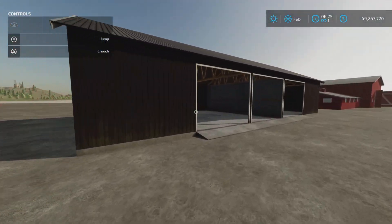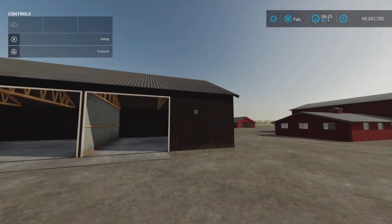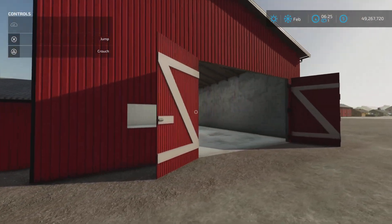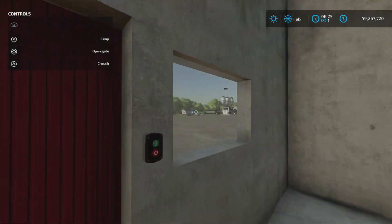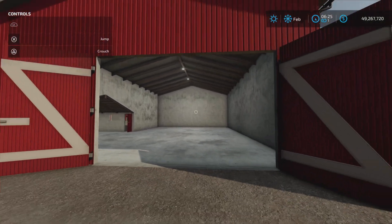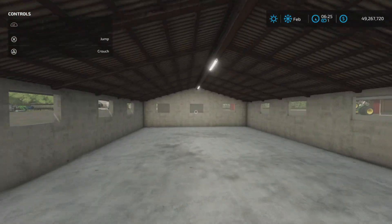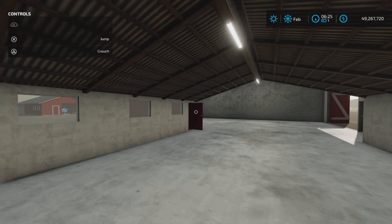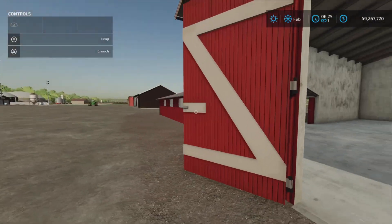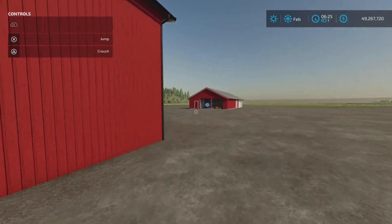The third shed is just a plain old garage with no lights or workshop trigger. The fourth one is interesting because it does have lights with a light switch, and it's shaped with a larger area and a smaller area — just for storage of whatever you might want: bales, pallets, or whatever you'd like to store in there.